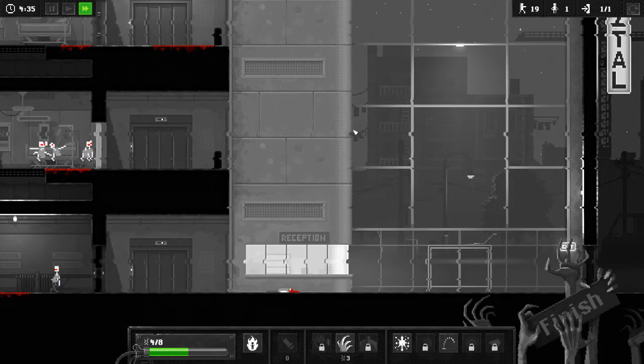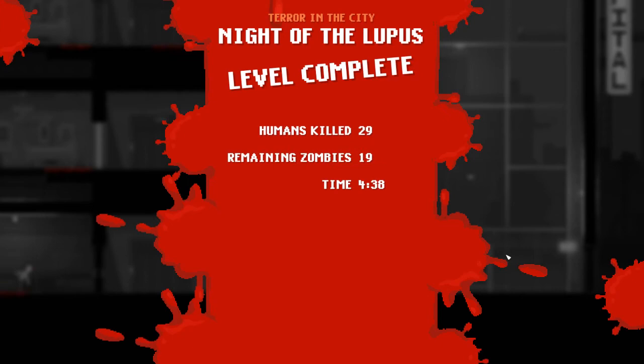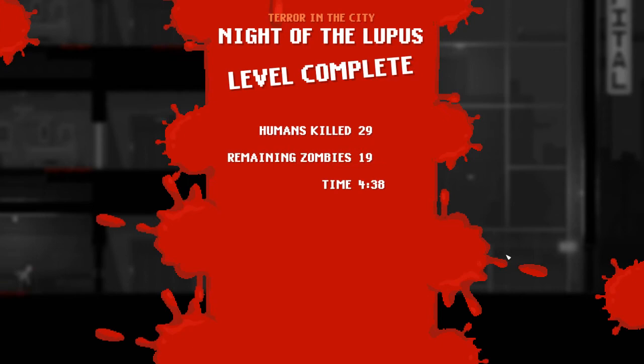So that's how you get it — let's confirm. Finish. Challenge completed. That's how you get the Head Anatomy Challenge. If you're having trouble with the level, I hope this helped.